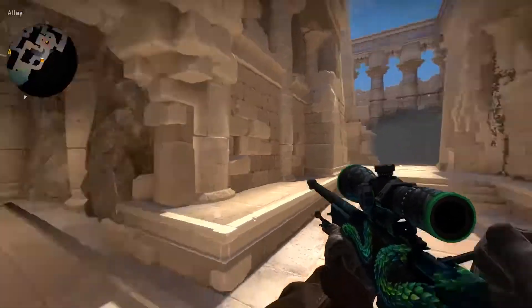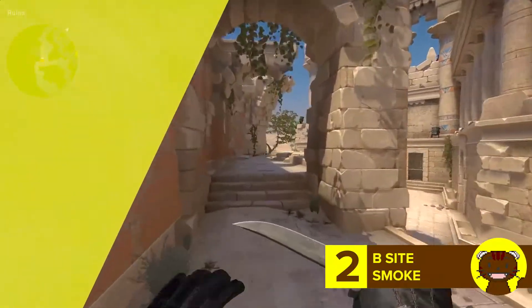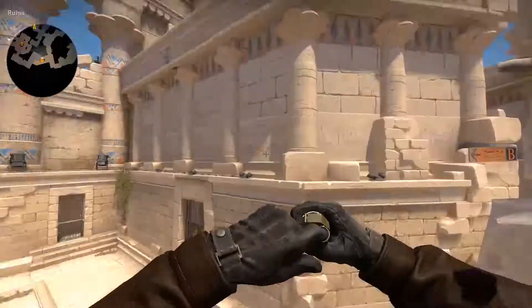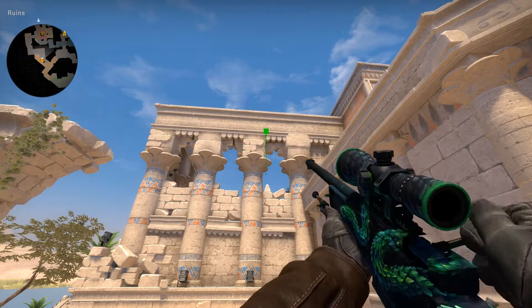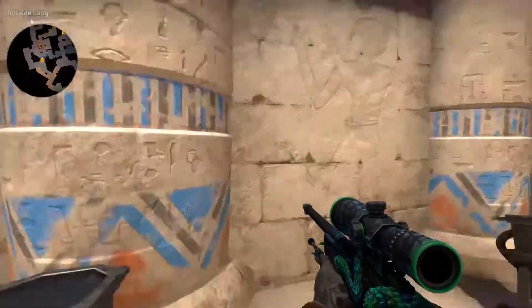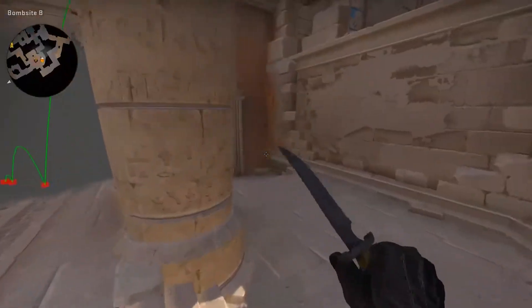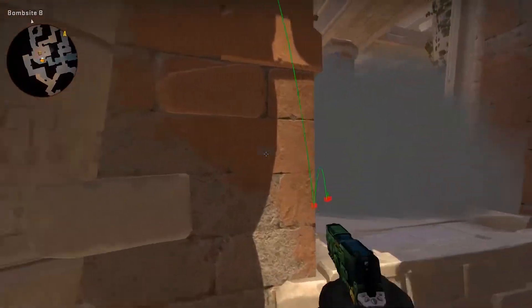To cover that we have another easy site smoke. Line up your crosshair in the middle of this broken wall and aim at this corner here. It will land on the other side of the pillar, allowing entrance from mid and cover for a plant when coupled with the other one I just showed you, making for a very powerful execute.